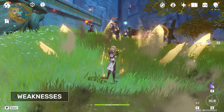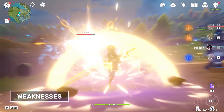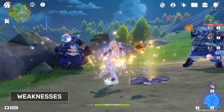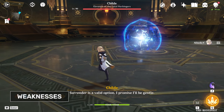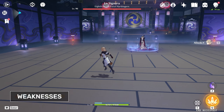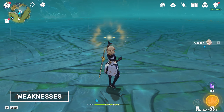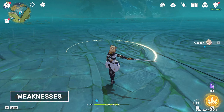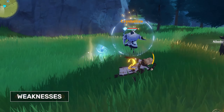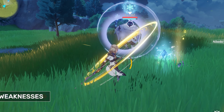This can be fixed with Constellations too, but this is naturally very difficult to obtain. In addition, Solar Isotoma is quite fragile, meaning it can be broken quite easily by bigger enemies and would not activate in certain situations, like directly on Signora or on Oceanid platforms, so you have to plan carefully when and where you wish to place it. Solar Isotoma's Transient Blossom damage also will not proc against enemies with physical shields, like in the case of the Abyss Mages.